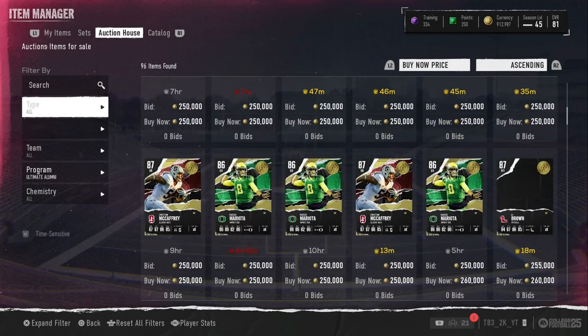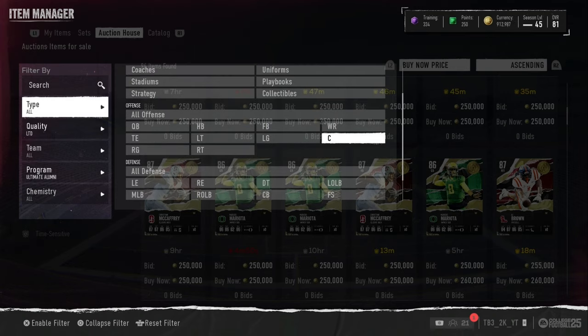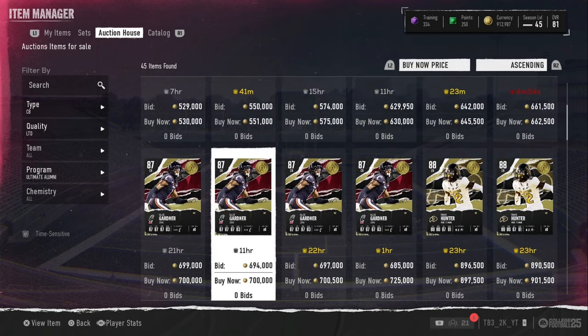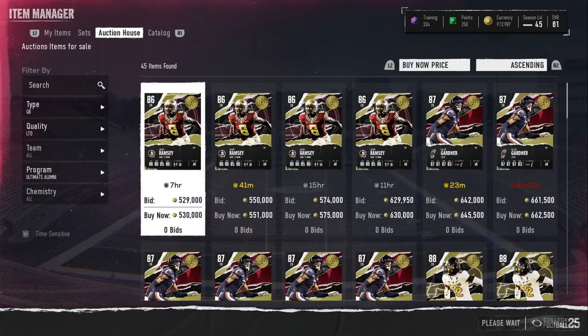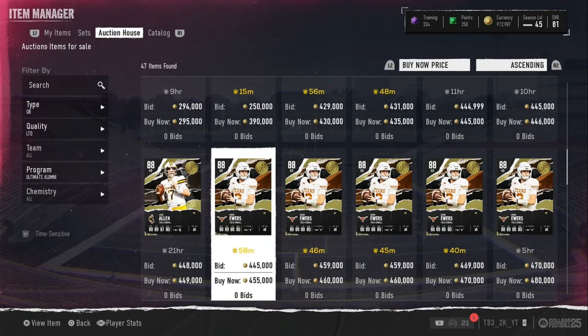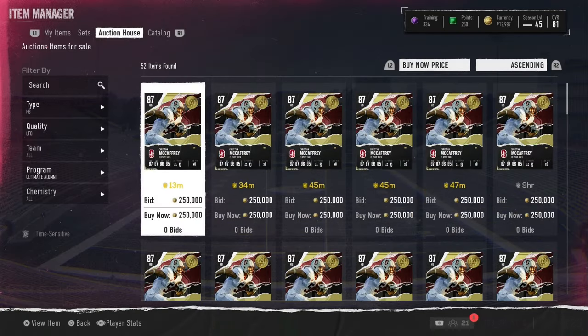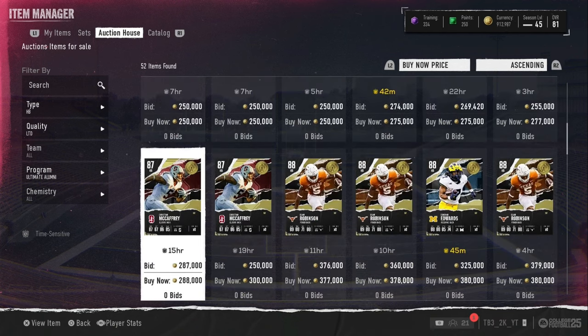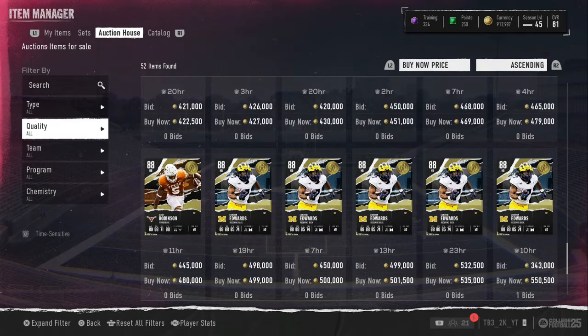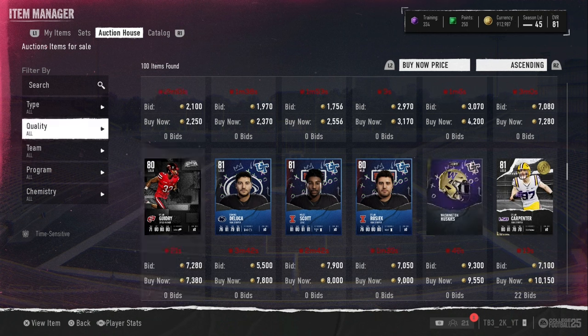Let's go look at those LTDs that I could have pulled but didn't, sadly. We have Travis Hunter — we didn't pull him. He goes for 900,000 coins. That would have been nice to pull. We have Quinn Ewers at 455k. Why couldn't I pull one of these cards instead of that Eric Kendricks card? Really hurt the opening. 380k for Donovan Edwards. I really got screwed over on those orange pulls with all those Kendricks — they're barely even profit, honestly just break-even at this point. But make sure you guys like and subscribe, and I'll see you guys all next time. Peace.